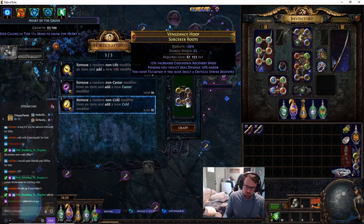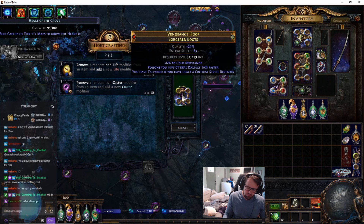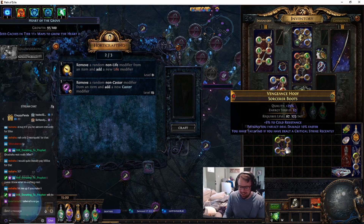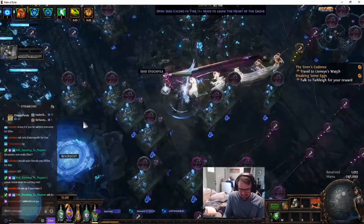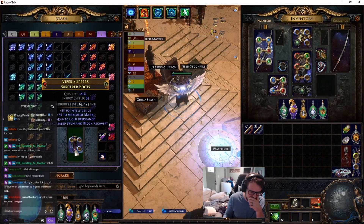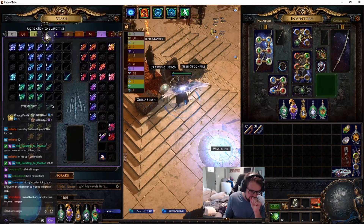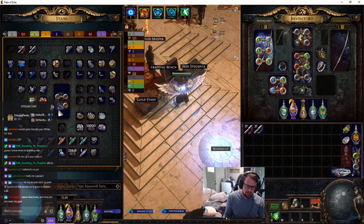Do we have to remake these boots? We might have to, which is okay, but I don't want to. Non-cold, and go — they're dead! I should just be selling these Essences. Why am I wasting them right here? I don't even need the Intelligence. Alright, let's be honest — we just have to go back and alt-spam for it.